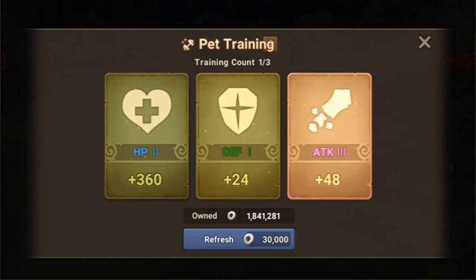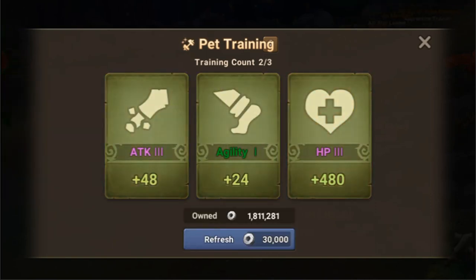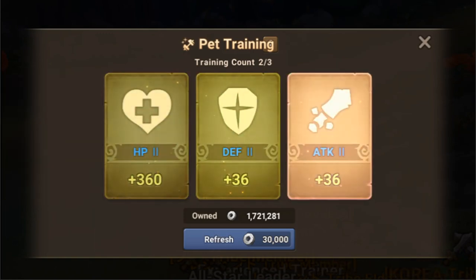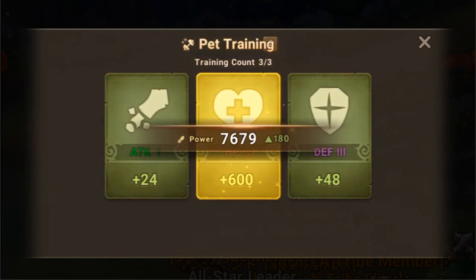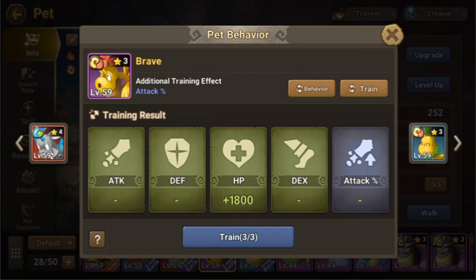We got another one! Just be careful when doing these refreshes because it could take a lot of stones. You can stop when the red cards no longer show up. Looks like we are lucky today — we got 3 HP 4s. We got 1,800 HP total, and 6% of that is 108: 10% is 180, 5% is 90, so 6% is 90 plus 18, which is 108. So we just added 108 worth of heal to its ultimate skill.